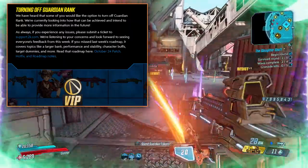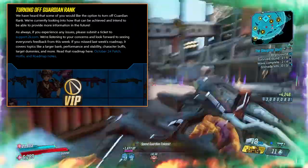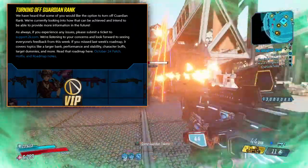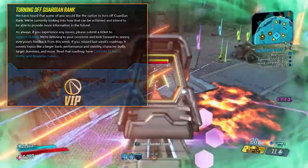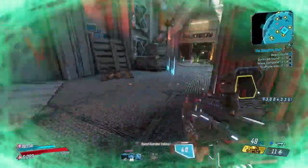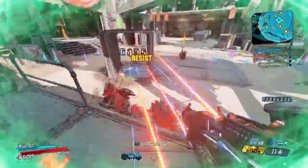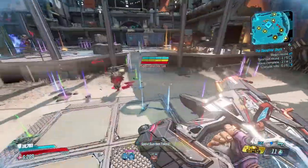To finish things off, it says turning off Guardian Rank — they've heard that some players would like the option to turn it off. They're currently looking into how that can be achieved and intend to provide more information in the future. I don't really have a reason why I'd ever want to turn off Guardian Rank, but if you do, let me know — I'm kind of curious why they threw this at the end of the patch notes.